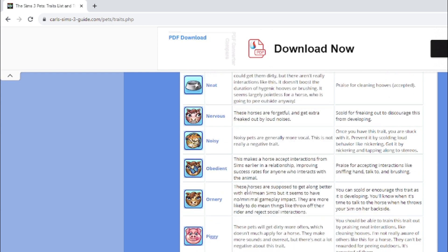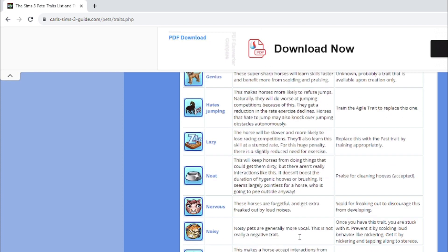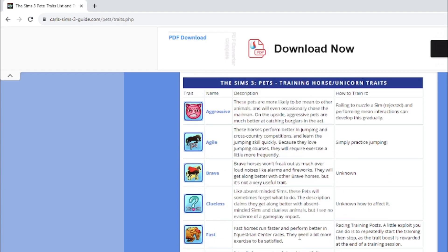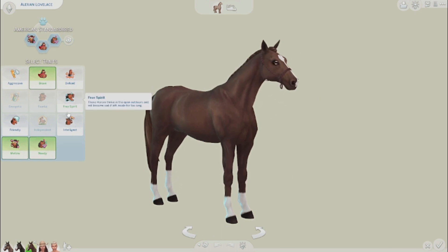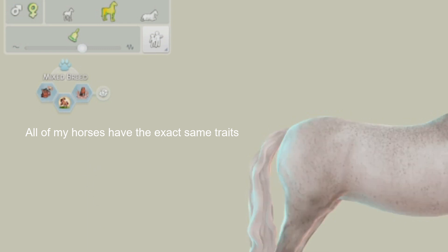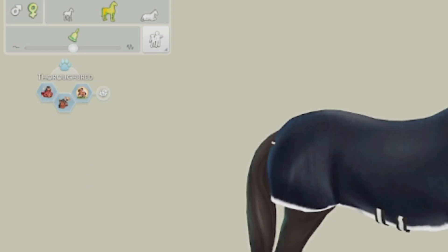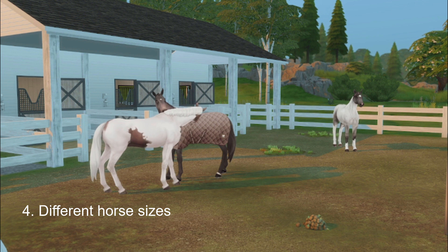The Sims 4 is honestly just so dry without CC and mods. I try to play the vanilla version and I always end up getting so bored. The Sims 3 did a really great job at creating traits to actually give your horse a personality — like a really quiet horse that hates jumping and is super piggy — versus the Sims 4 which is mostly athletic traits. They remind me of the dog and cat traits: bland, repetitive, and nothing to really diversify your horse personality-wise.